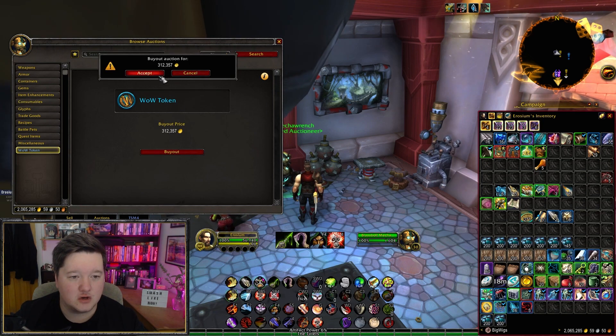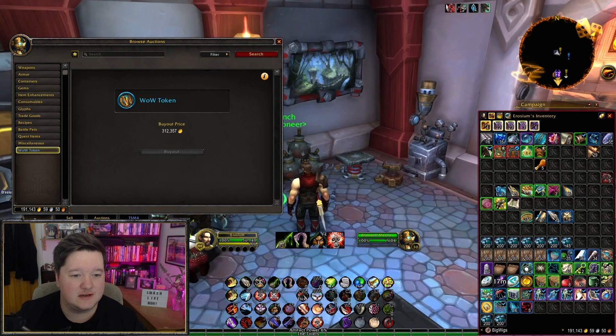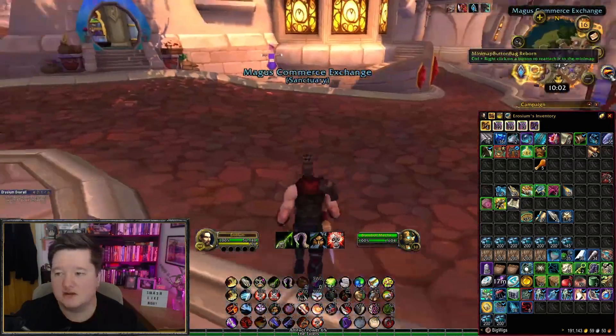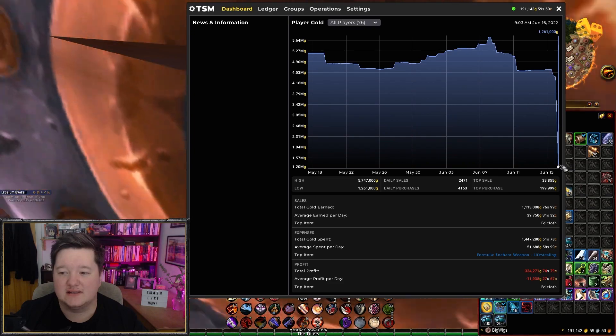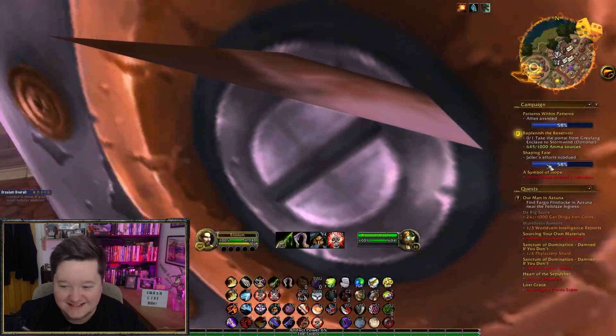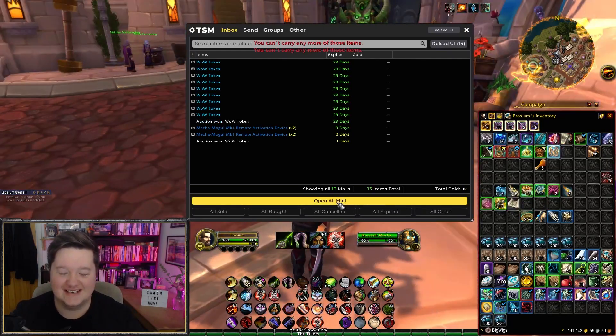We're spending all of our gold, guys. I don't know exactly how much money this is going to be for us in the long term, but either way I'm pretty happy with that. Let's check across all my characters how much that actually leaves us with — across all my characters we are left with 1 million 200 gold, which is insane.